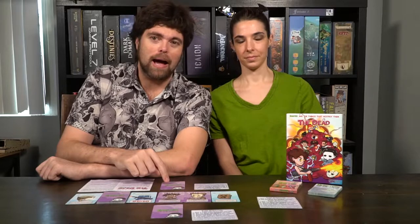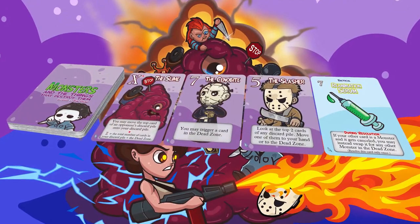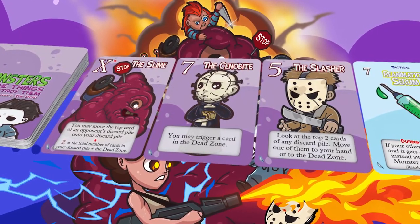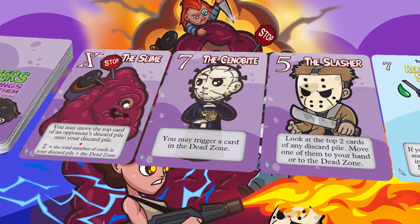To begin setup for the game — The Dark — the first thing you're going to do is take the deck and shuffle it and place it within reach of all players. Then deal out four cards face up within reach of all players. Next, take the top card of the deck and place it to the left in the Dead Zone. Finally, each player is going to draw one card and place it face down in their own personal discard pile. After that, everybody's going to get a reference card, which will also be their discard pile — always face down, that you can always look at — and then you're ready to begin the game.